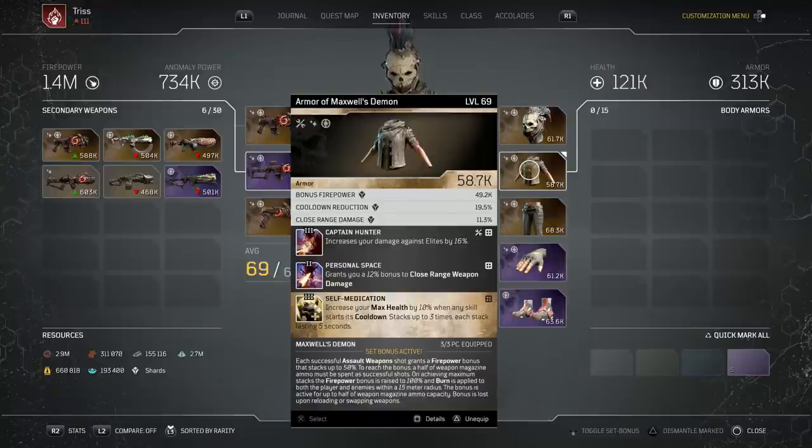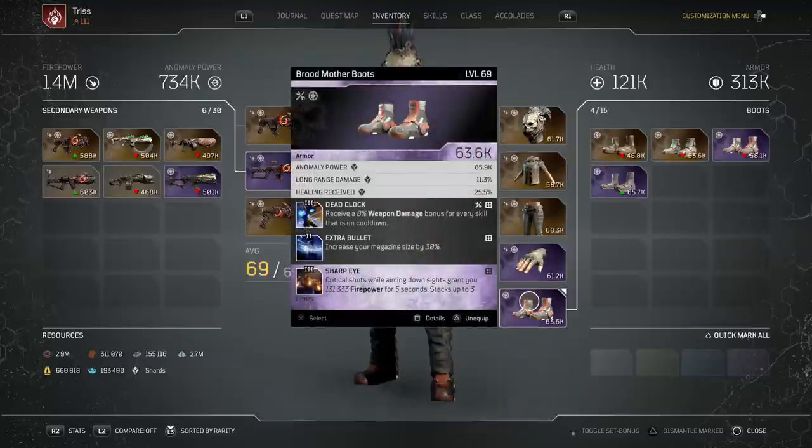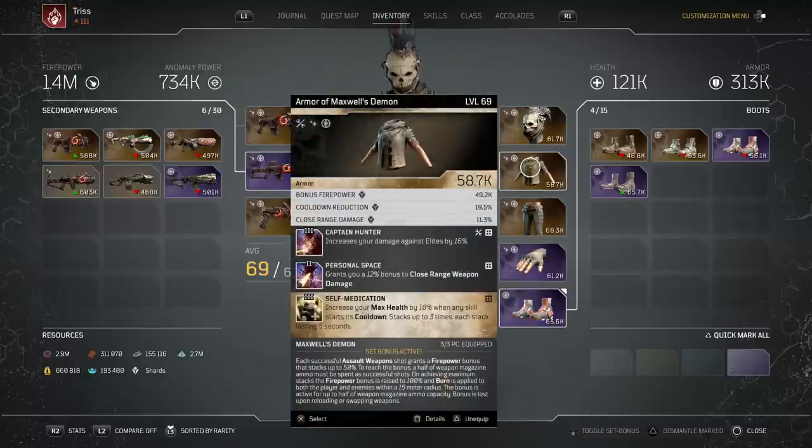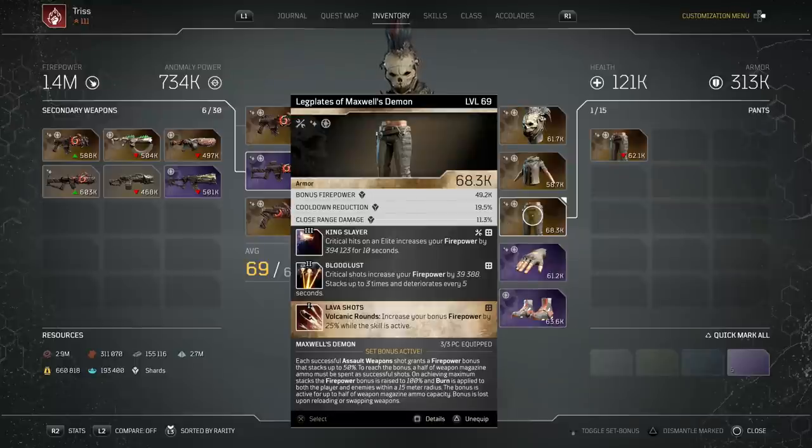Another option on the chest piece is Damage Absorber as the extra mod - not a bad choice. You can also get Captain Hunter on the chest piece as an extra mod which would free up a mod slot, but then you'd lose a defensive mod. The pyro needs a defensive mod - you're kind of squishy without one. On the boots you can get Emergency Stance which gives you Golem protection - 75% damage resistance for 4 seconds - but it has a 10-second cooldown. Overall I'd probably just switch Self-Medication out for the shield mod and be pretty much unkillable. For the pants I have King Slayer - it's like 400,000 firepower for shooting an elite for 10 seconds.